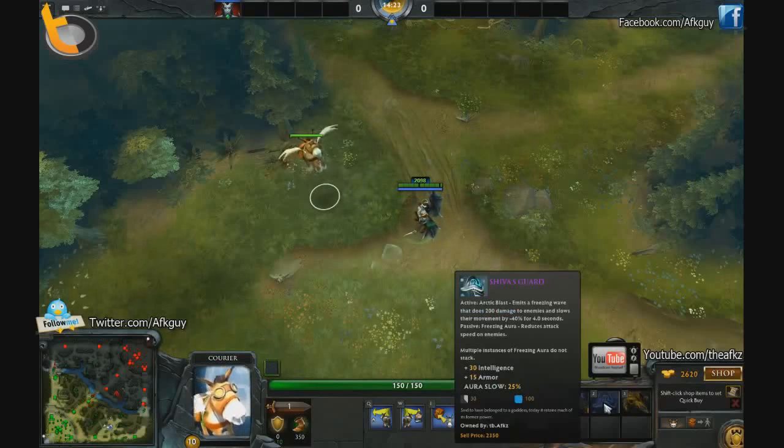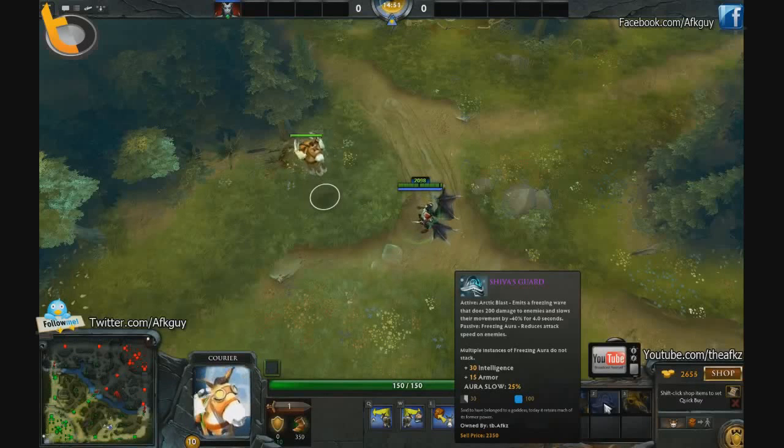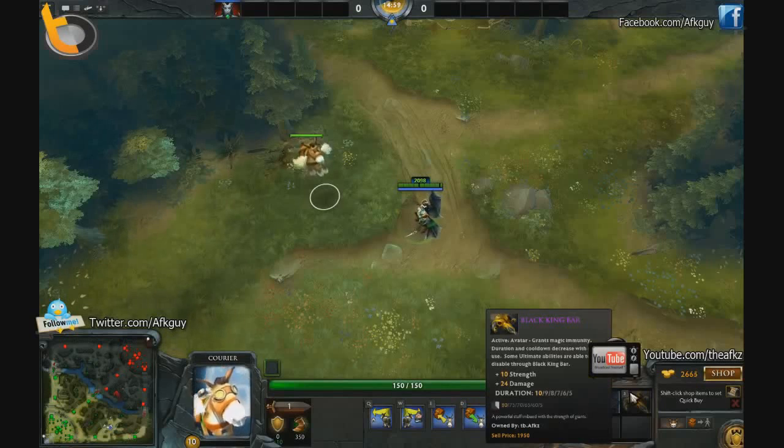Shiva's Guard is a potential item — it's debated, but it's good for her because of the mana, the slow that helps your team, the attack speed reduction, and the armor it gives. If you feel like you're dying a lot to physical damage and can't stay in fights, it's an item to think about picking up. It really depends on their lineup — as with most things in this game, it's very situational.